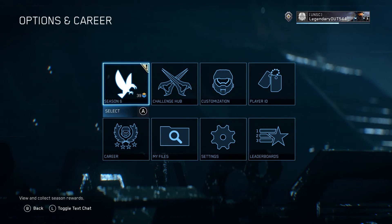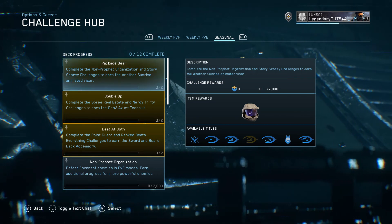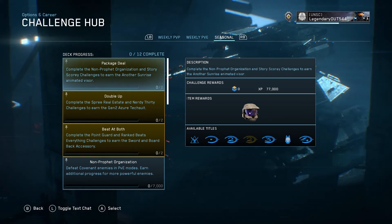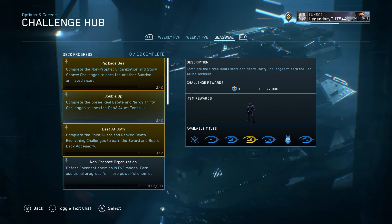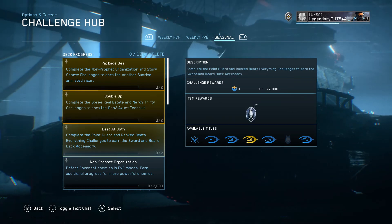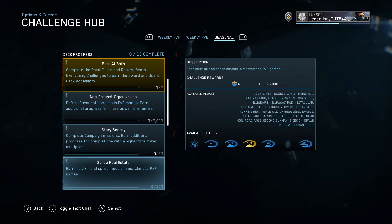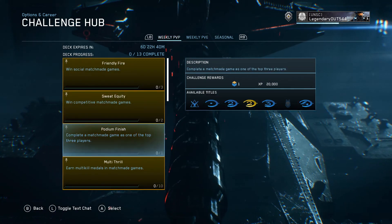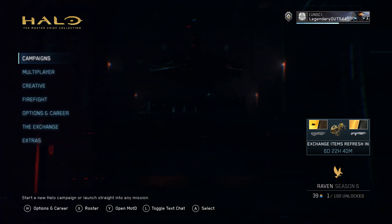Now we'll show off the challenges. Packing Deal: complete the non-profit organization stories — Sorcery challenges. We'll show you how to do that in another upcoming video. You get a tech suit for the Double Up challenge, and for Best at Both you get a back accessory. Pretty cool challenges and some cool things you can earn. Alright, see you guys — this is Legendary Outrider signing off.